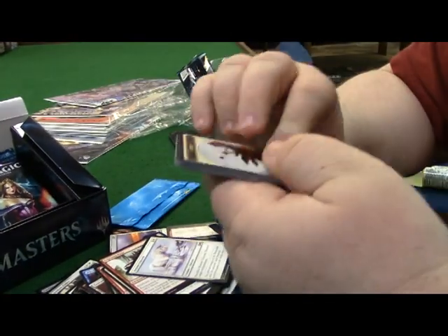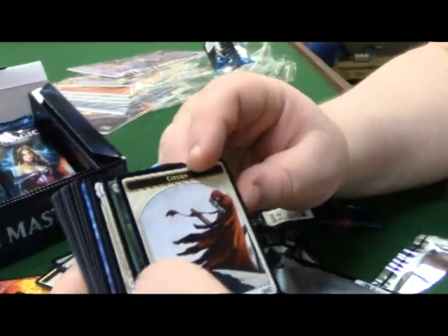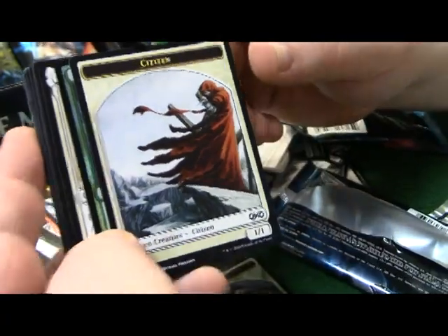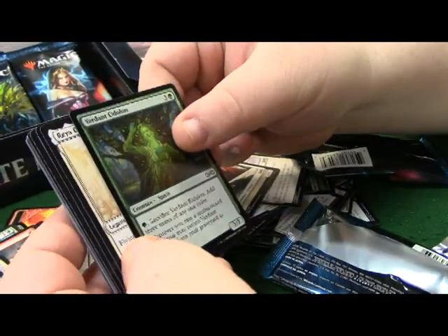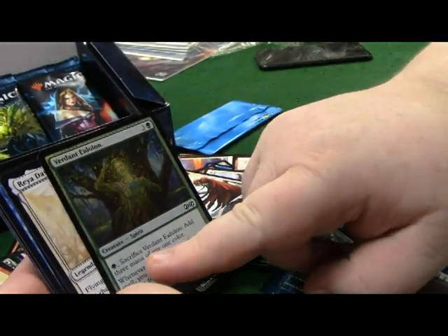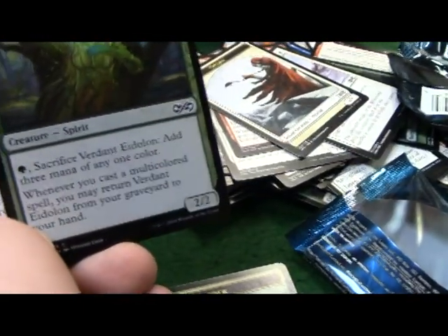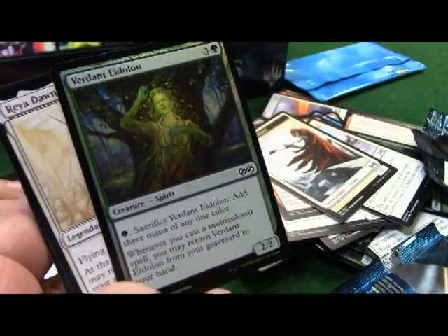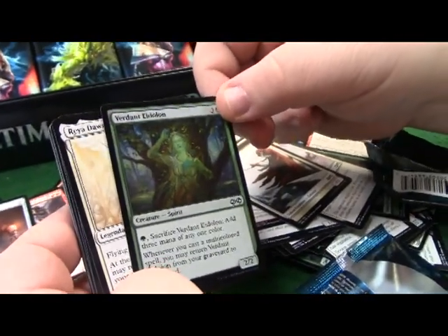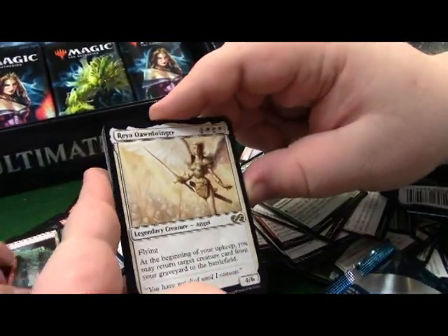Do you want to grab the rares while we're sitting here? This is the token I wanted from the entire set - the Citizen token. That's a really awesome looking token. Varolz the Scar Striped - sacrifice adds three mana of any color. Whenever you cast a multicolored spell you may return from your graveyard to your hand. Going in my dinosaur deck.